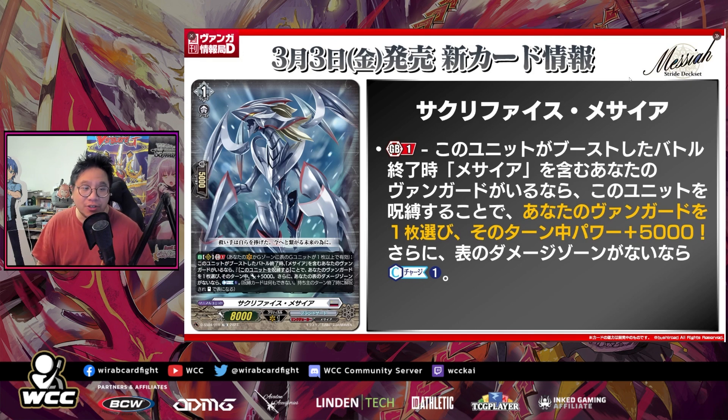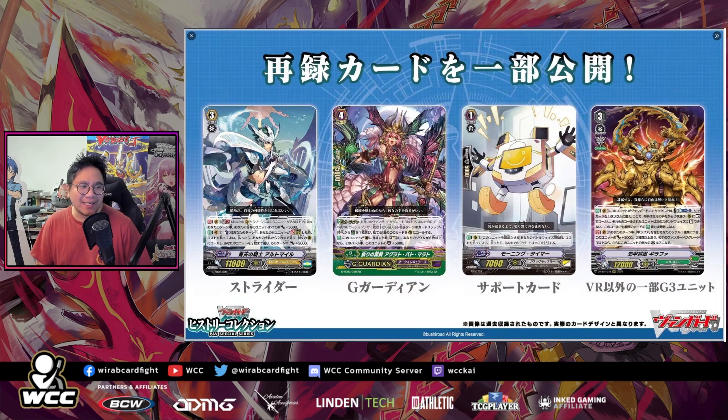The last Messiah card is Sacrifice Messiah. On the rear guard circle, GB1: at the end of the battle that this unit boosted, if you have a vanguard with Messiah in its card name, lock this unit as a cost, choose one of your vanguards and it gets power plus 5,000, and if you have no face-up cards in your damage zone, counter charge one. It's basically a nerfed version of the old Sacrifice Messiah — it reduces counter blast issues and you unlock it for another attack.